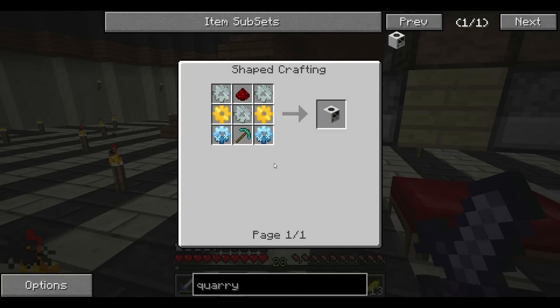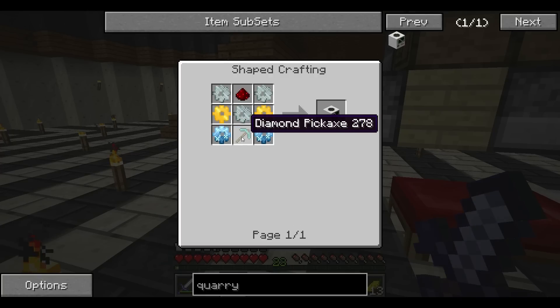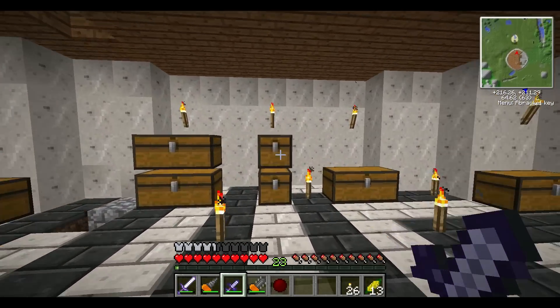Okay, back to the base here. I've got all of my materials put away. As you can see, the quarry requires a diamond pickaxe, two diamond gears, two gold gears, three iron gears, and a piece of redstone. These diamond gears each require four diamonds — so that's eight, and this will make it eleven. So we got just enough diamonds from our trip to be able to make the quarry now. I do have 11 pieces.